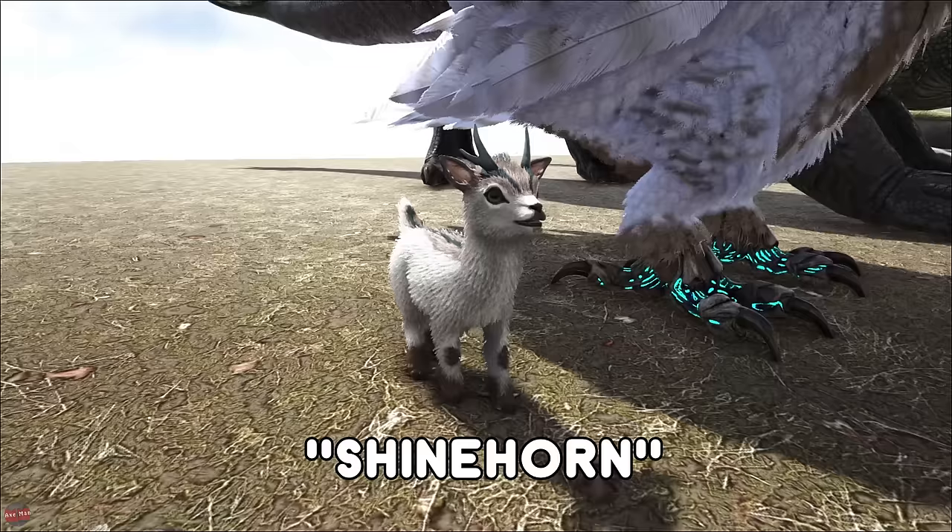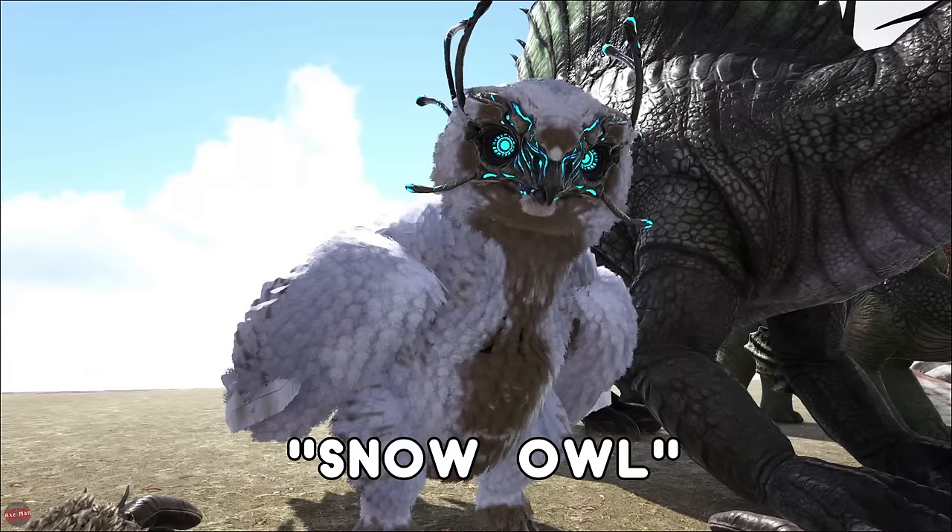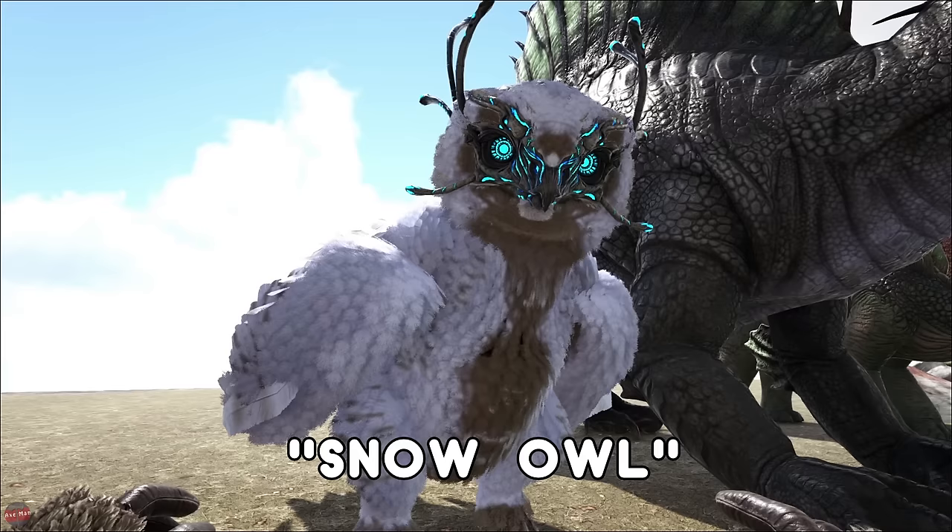Pretty much everyone's favourite glow pet — this is the Shinehorn. It's freaking adorable, probably one of the cutest creatures in the whole game. Does exactly the same as the Bulbdog, the Featherlight, and the Glowtail. The Snow Owl from Extinction is found in the Snow Biome. This is a really, really good creature to have — I'd recommend getting this as soon as you can. Has the ability to heal your creatures, it's got some speed, decent weight, and decent attack. An all-round perfect creature that you should use on Extinction.